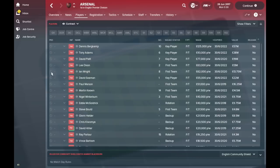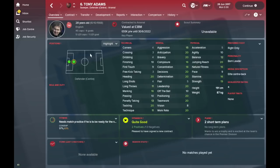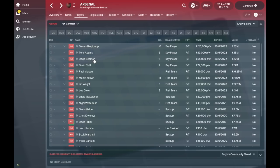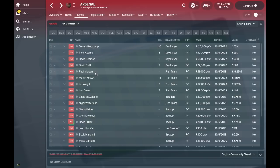You can see Arsene Wenger back in charge of Arsenal, which Arsenal fans will enjoy. They've got one of the strongest teams in the league. Sorted by value, Dennis Bergkamp leads the line at worth 57 million pounds — he looks fantastic and is going to be a brilliant player. Tony Adams, 28 years old, worth 38 million, is a fantastic centre-back who can also play sweeper. David Seaman is in goal, 31 years old, and David Platt is a 29-year-old central midfielder worth 19 million.